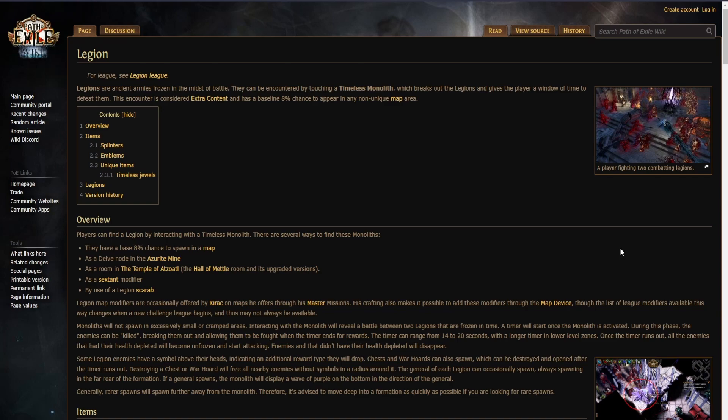How can I get the mechanic on my map? You can get the mechanic through Atlas passives, which is not guaranteed. Sextants, which I would not recommend because it's too expensive, through the map device, and through Scarabs.